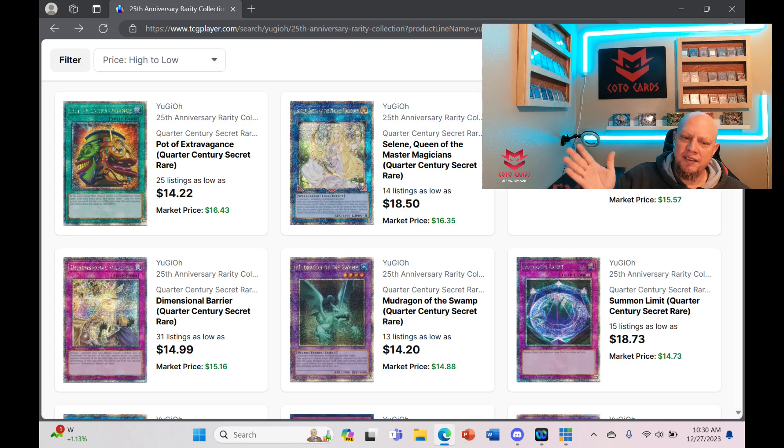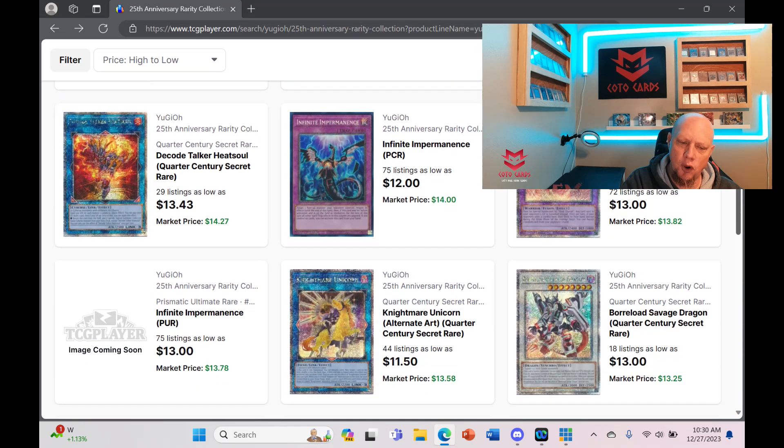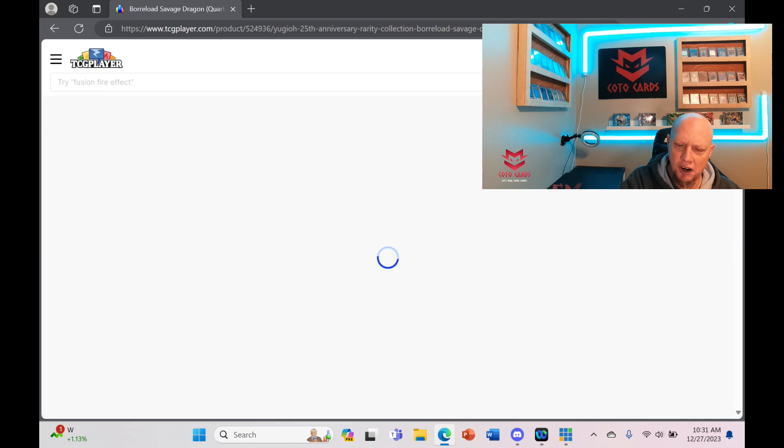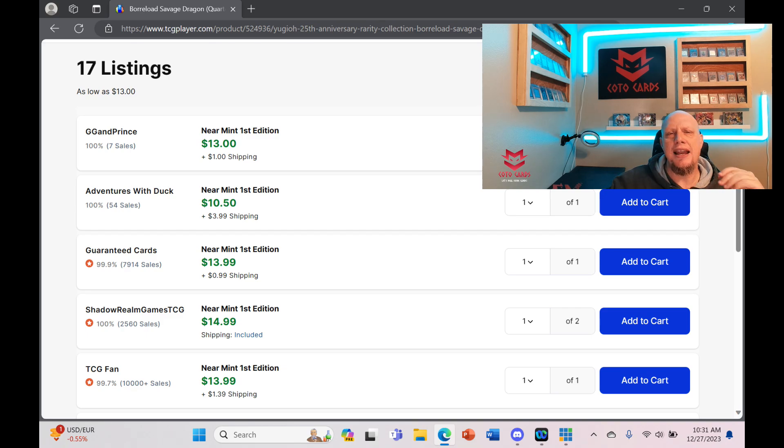Four cards on the verge of getting bought out: Summon Limit, D Barrier, Lava Golem, and Dark Ruler No More. Look at those before it happens. Borrow Load Savage Dragon — part of the giveaway — is around $13, you only need one, and there are only 18 listings. This card is slowly going up and up — grab yours now before it's too late.